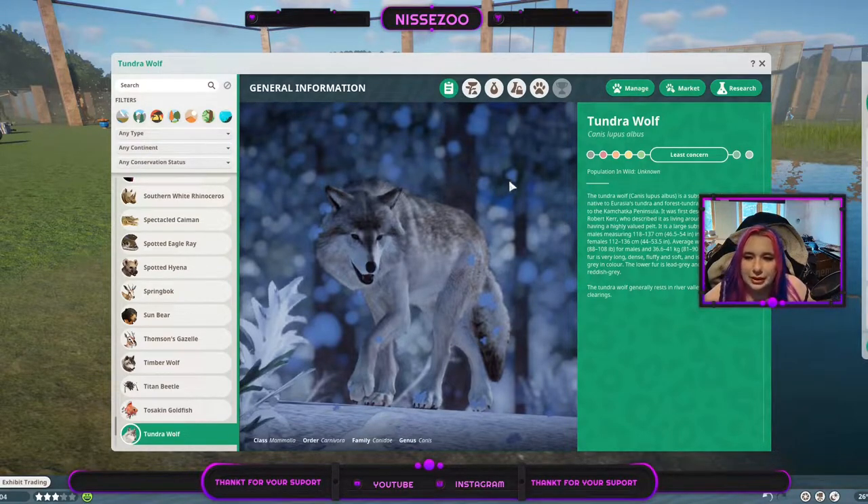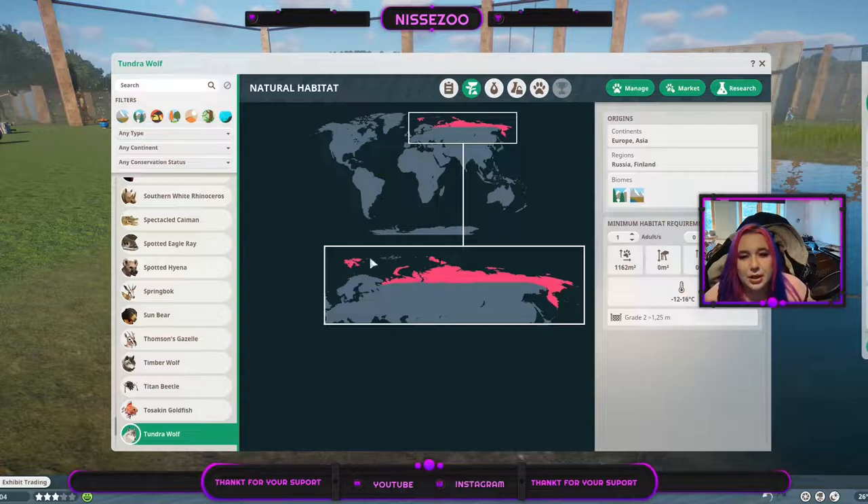They are a least-concern animal even though the population in the wild is unknown. To be honest, we don't have that many people up in tundra biomes, so there are probably not a lot of people to count them. Here you can see they live in Europe and Asia — Russia and Finland more specifically. I believe there's a tiny bit of Norway as well, though I wish I could trust my geography. When I searched for pictures, an Alaskan tundra wolf also came up, which is another subspecies of the gray wolves, so we have a lot going on here.